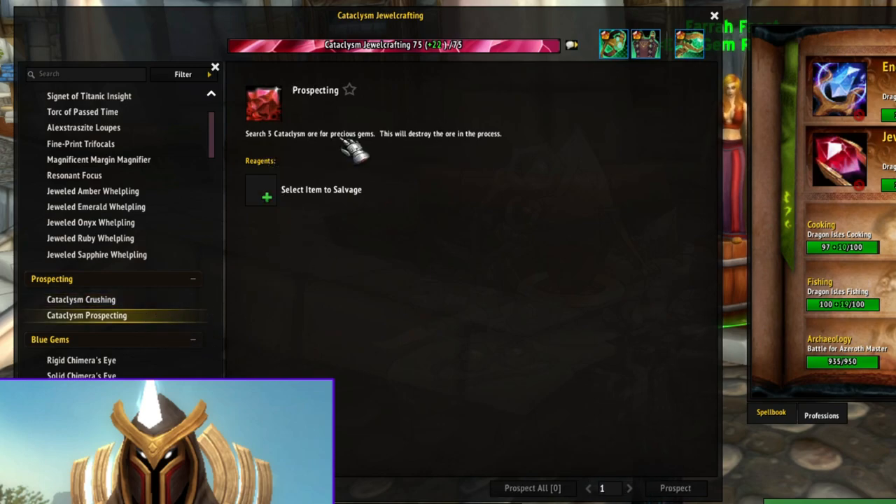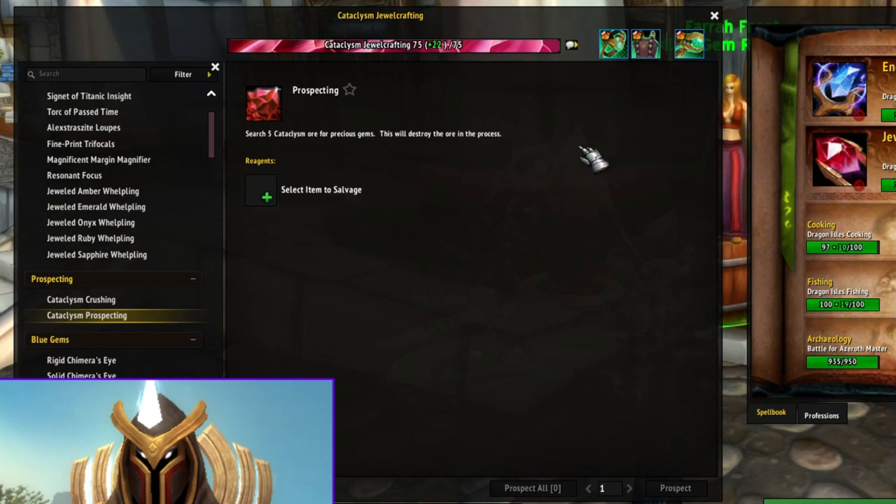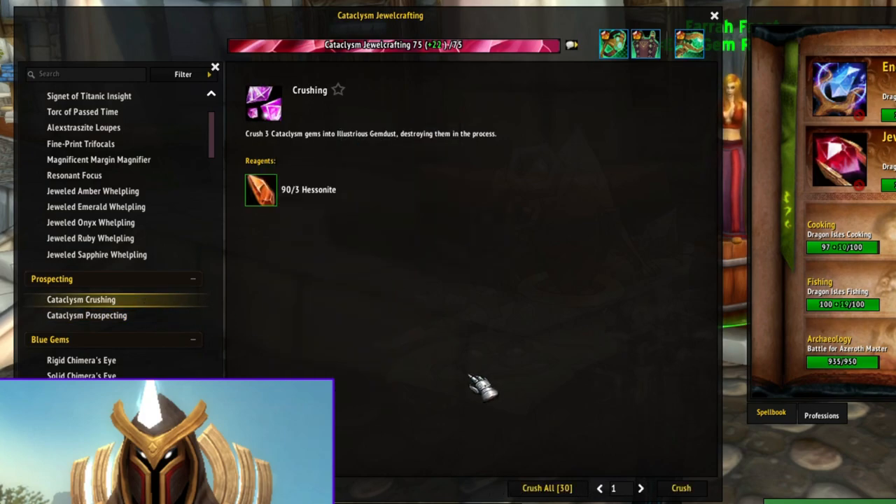If we go to our Cataclysm jewelcrafting, you can see that there's a new recipe that's been added. It looks like the old prospecting has been revamped as well. We now have Cataclysm Crushing and Cataclysm Prospecting, and you can actually go ahead and select an ore. The UI has been updated to function kind of like the Dragonflight prospecting does. No longer will you have to have a macro where you press the button repeatedly, or do mass prospecting for each individual ore. It's now a nice all-in-one UI. They also added the ability to crush Cataclysm gems.